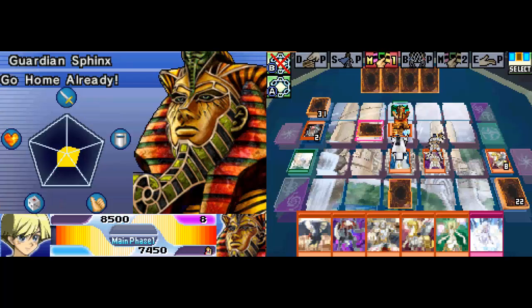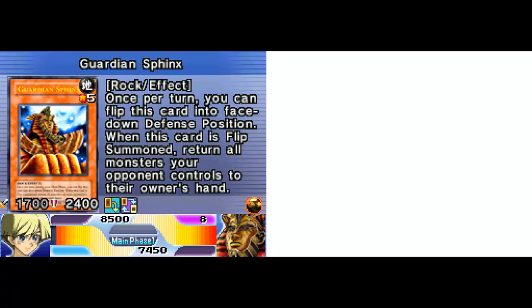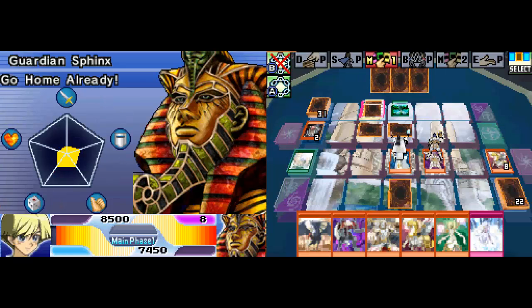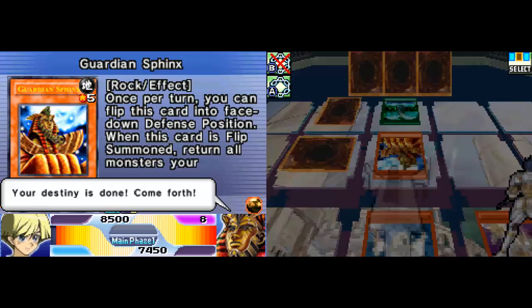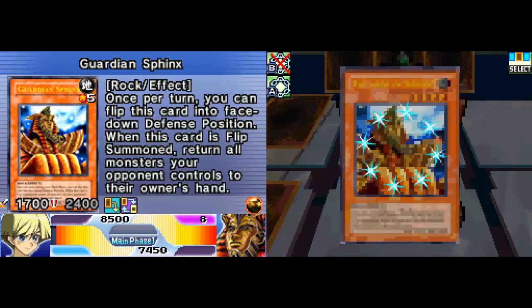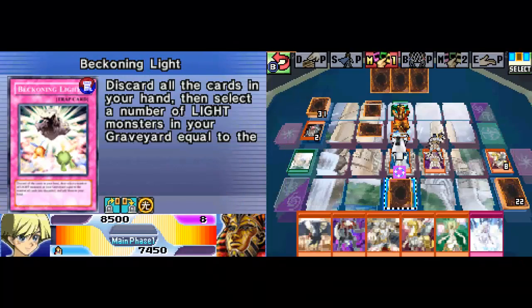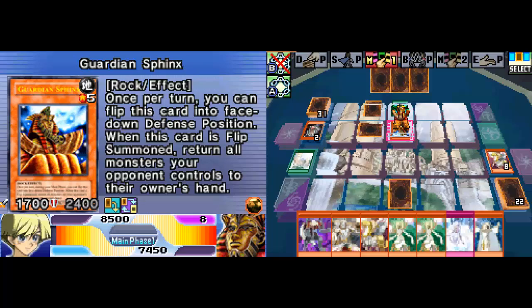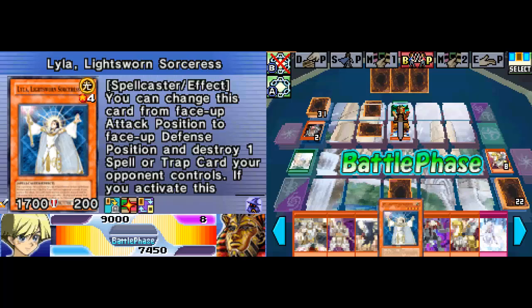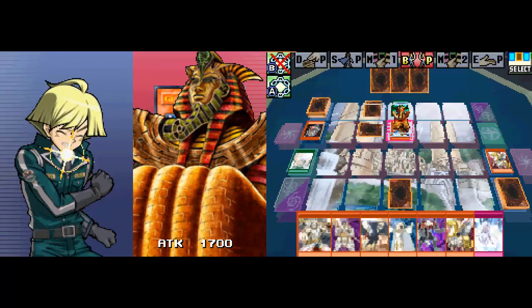I need to push through his defenses as fast as possible. He's going to flip that Guardian Sphinx back face down. That's okay — you can't flip it up this turn. Oh, you can! I didn't realize that. Well, that's a problem. My monsters are back in my hand. I'm going to have to put a stop to that, I'm afraid.